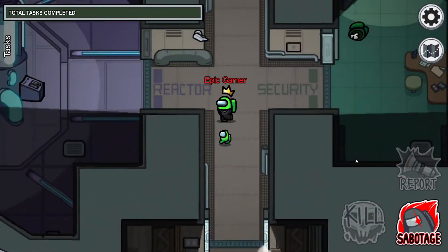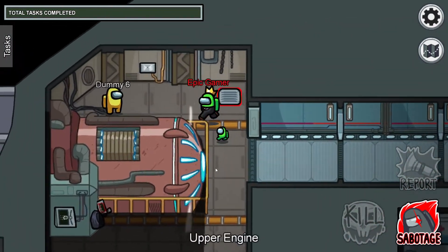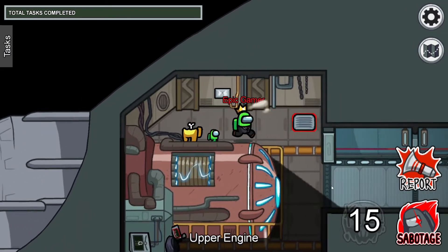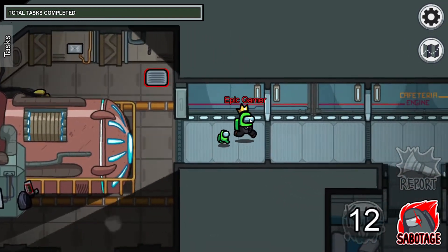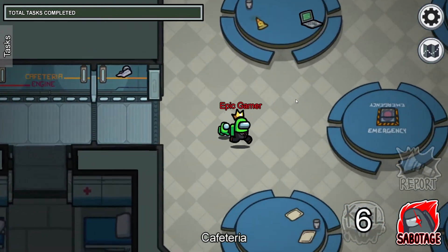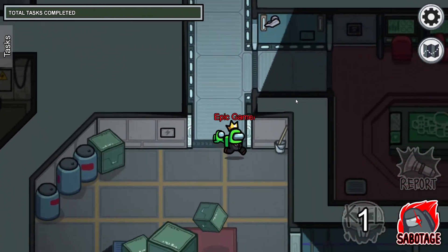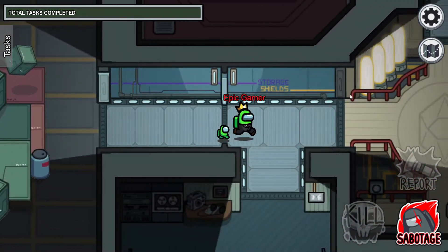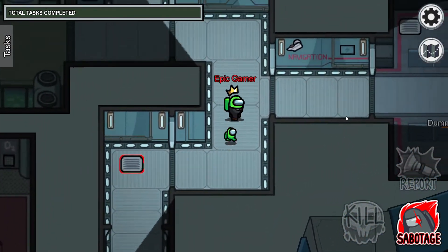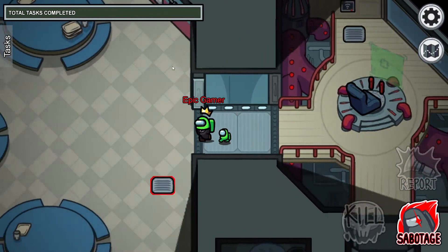So you wouldn't have to actually be beside the crewmate to kill them — you just place the mine down. For example, if this person is here and I place down a mine here, they walk on it and they would die. I think it'd be a cool idea because it could be used strategically for imposters, so they don't actually have to be beside the person, but they can still be seen placing the mine, so it's not too overpowered.